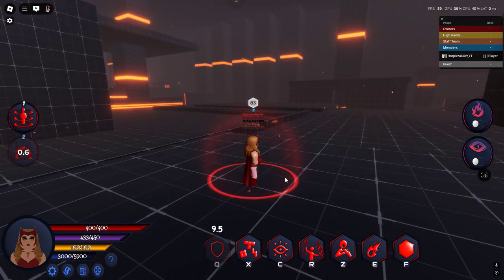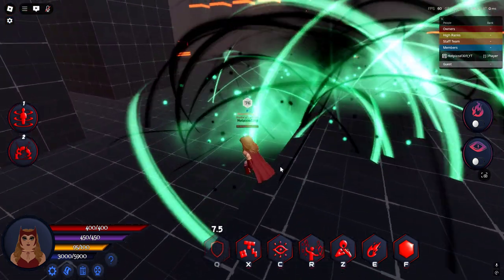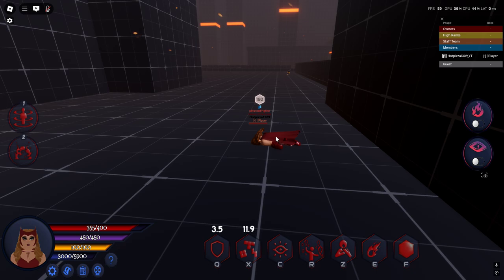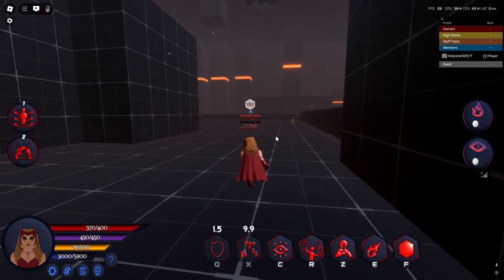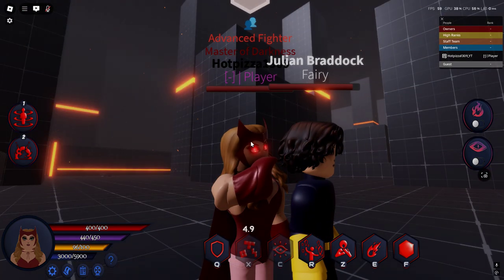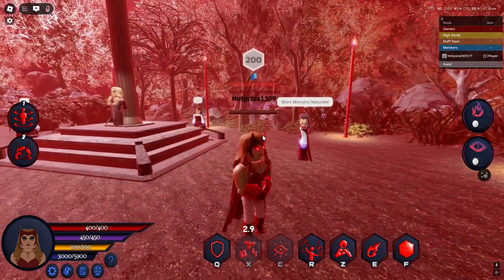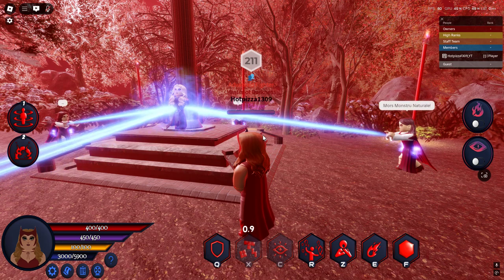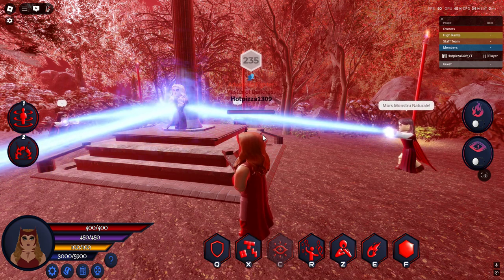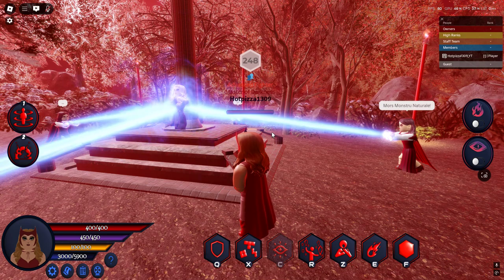Next we got telepathic illusion — I just accidentally hit X. This is what it looks like. It'll bring the target to the Salem area and deal damage.